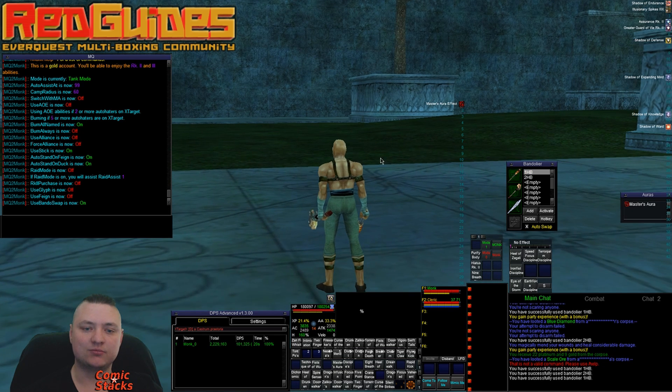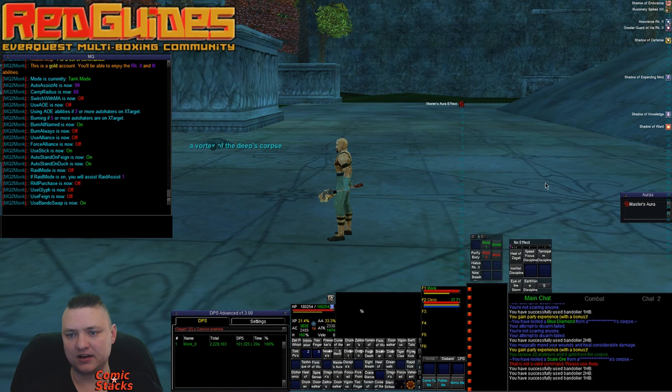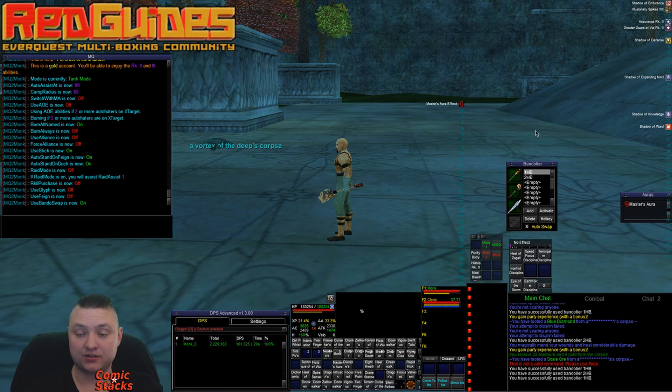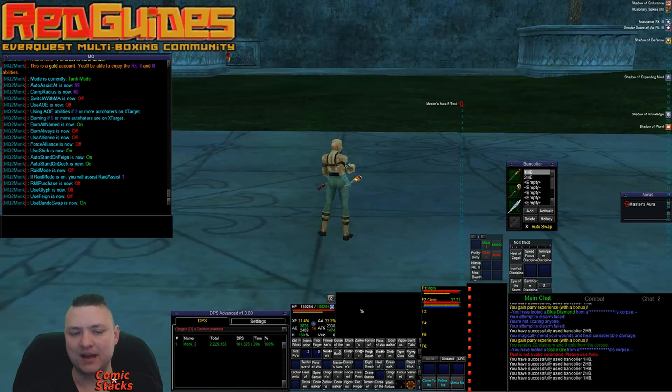The plugin has some really neat logic. If you have Use Bando Swap turned on, it's going to look at your bandolier sets from top to bottom and check: do I have a set with a one-handed blunt or hand-to-hand weapon in the primary slot, and do I also have a set with a two-handed weapon? If both exist and Bando Swap is on, it will perform the swap.